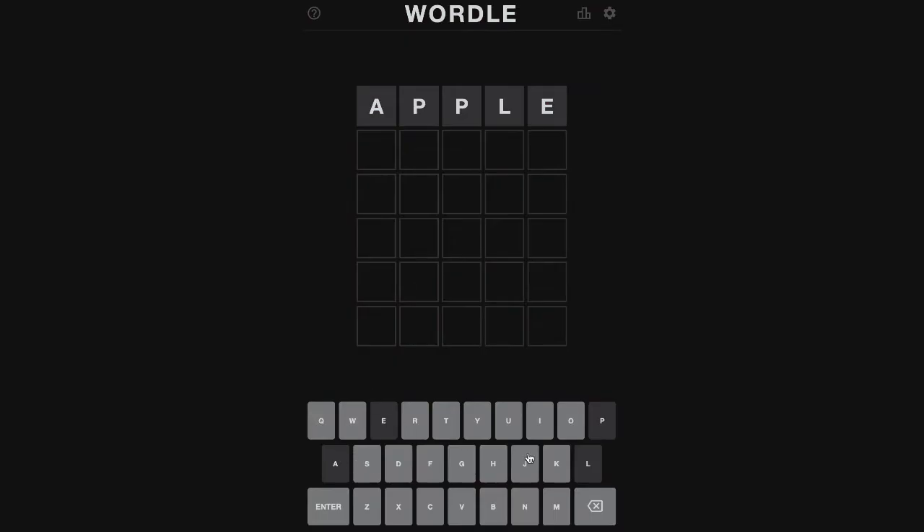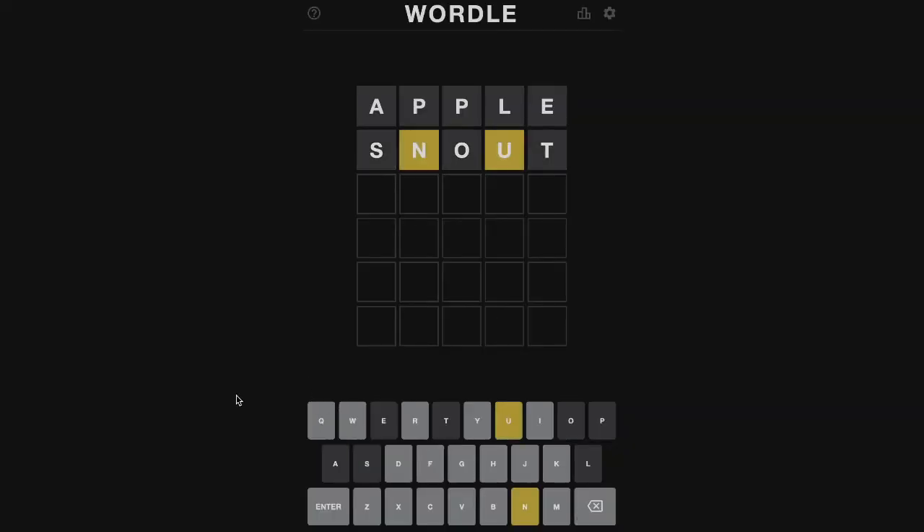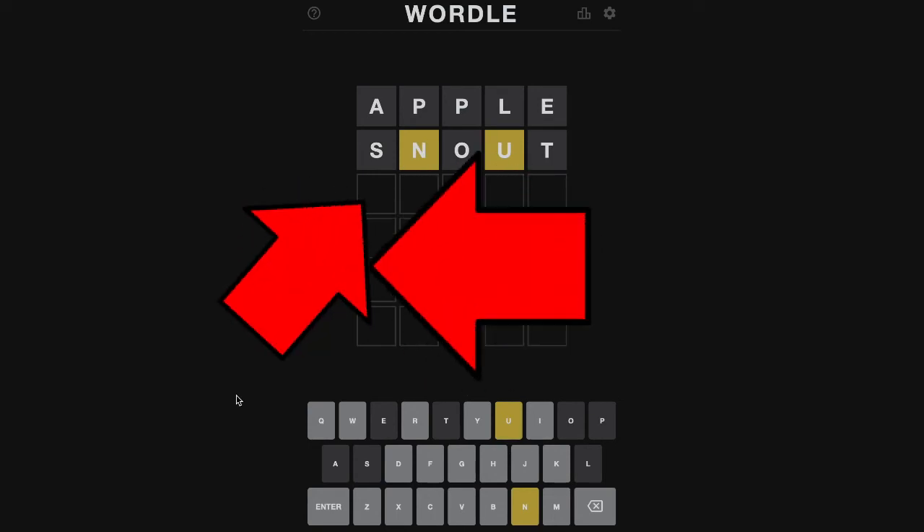Let's try something else. Basically we want to pick from every single letter that's not grayed out. Let's do snout. So we've got an N and a U in the word. We just need to rearrange those letters.